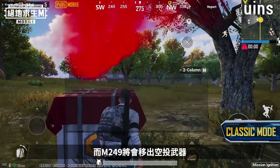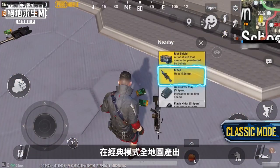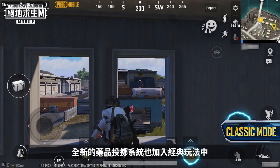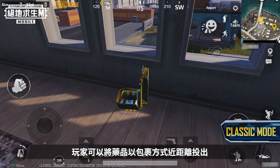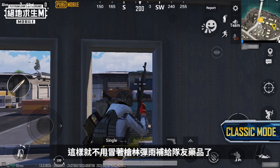Say goodbye to the M249 in airdrops and hello to finding it all over the place — it can now be found in all of the classic maps. A new feature, Throwable Consumables, has also been added to Classic Mode. You can now throw consumables a short distance, sending supplies to teammates without having to dodge bullets.